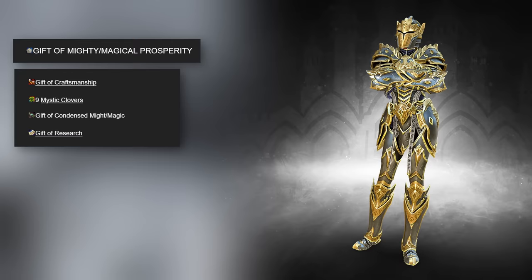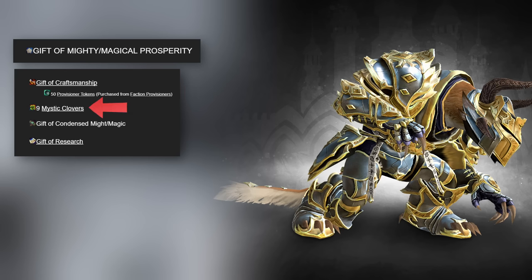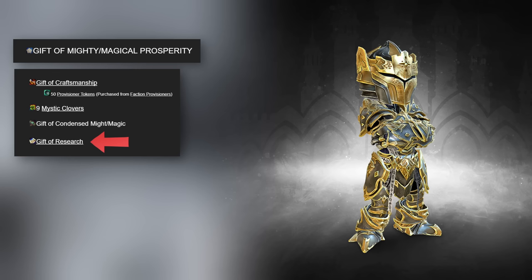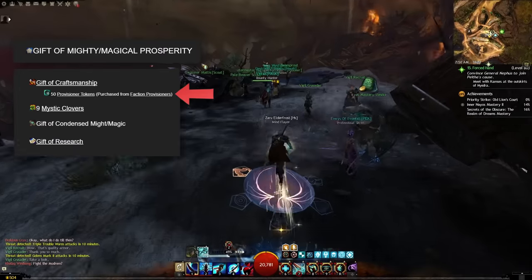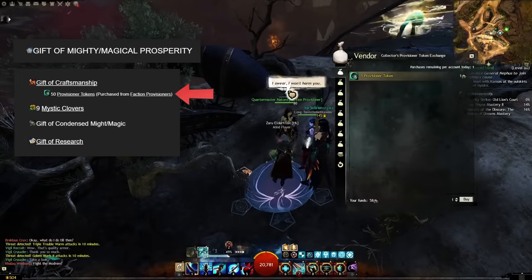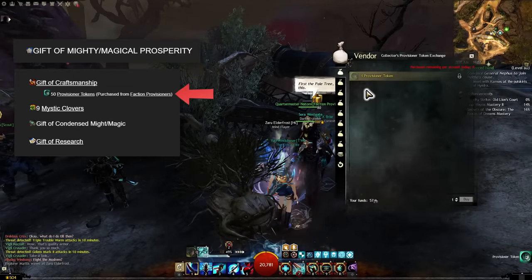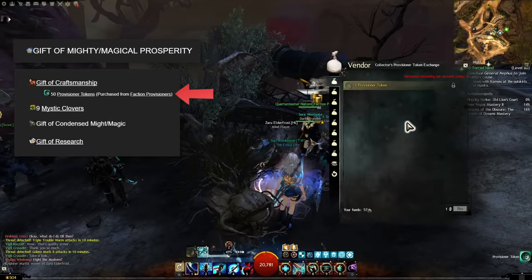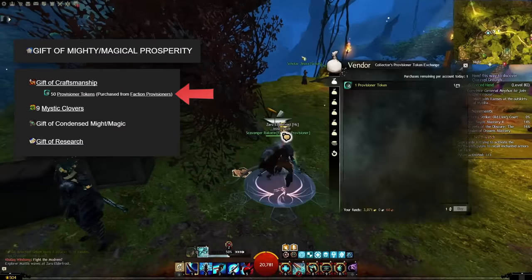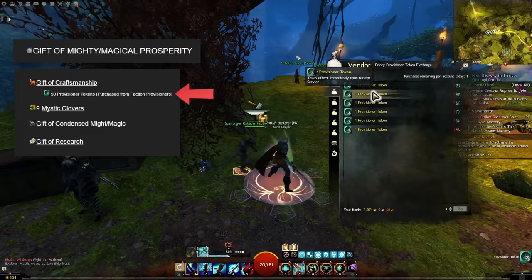Each of these gifts requires 50 provisioner tokens, nine mystic clovers, a gift of condensed might or magic depending on which one you're making, and a gift of research. The provisioner tokens are a time-gated currency that you can get each day from faction provisioner NPCs — they'll usually cost you a specific material, currency or item, and some of these items are cheaper than others. For more info on provisioner tokens, I'll have a link in the description for a full guide on those.